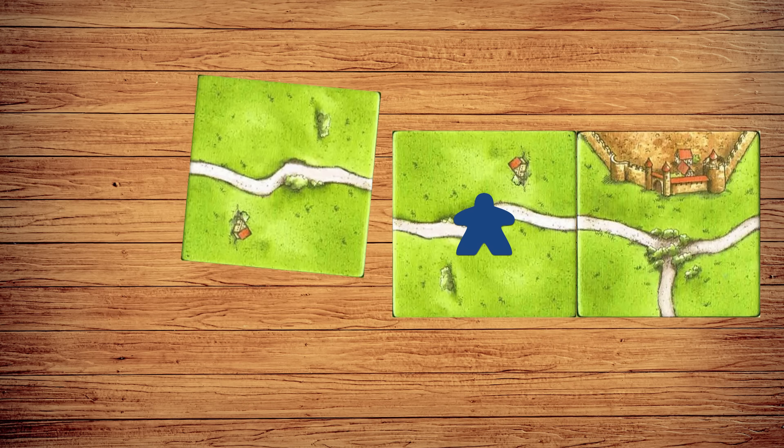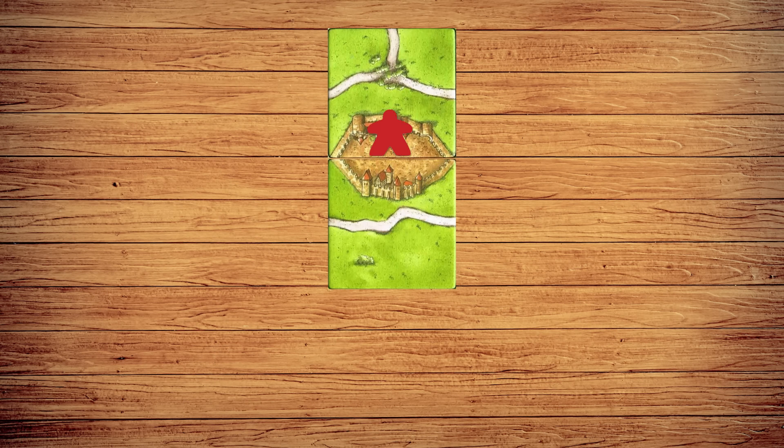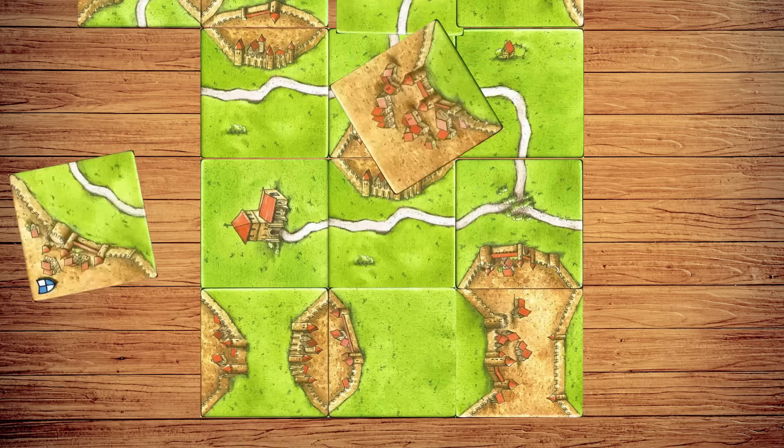All tied players score the feature in full. Players take turns drawing, placing, and scoring until there are no more tiles left to play.